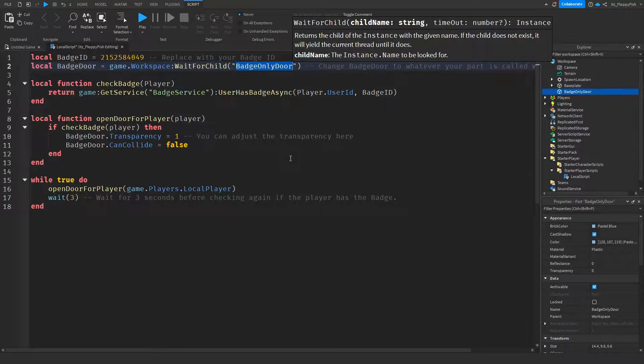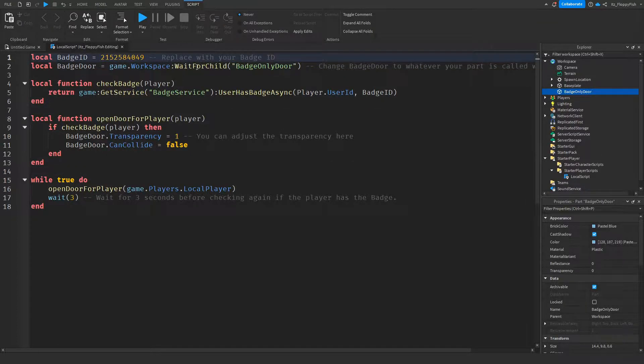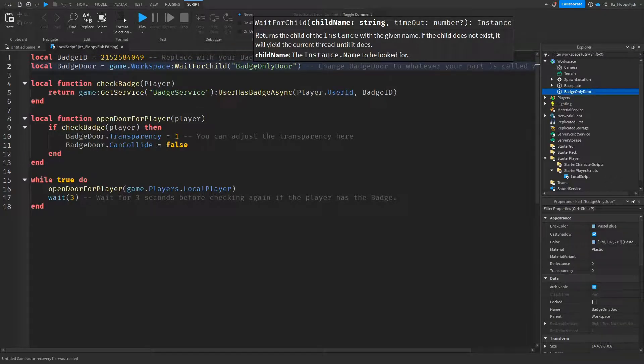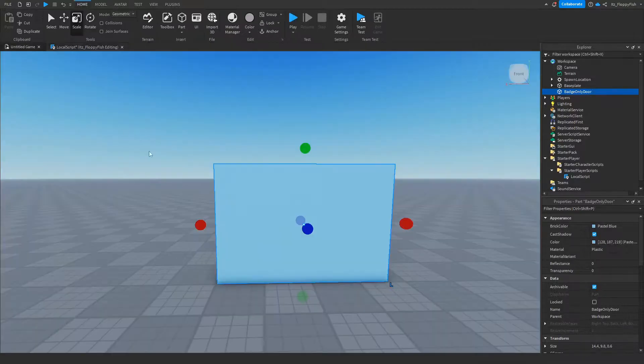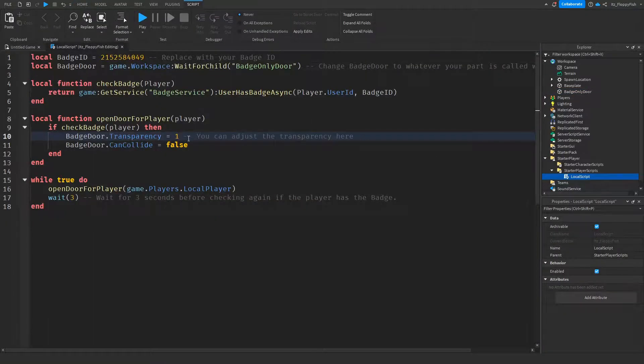The only things you actually need to change are the badge ID and your part name. What happens is the system checks if the player has the badge — if they do, the badge door's Transparency is set to 1. By default the door transparency is 0, meaning it's not see-through, but setting it to 1 makes it fully transparent. If you wanted it partially visible you could set it to 0.5, but by default I've set it to 1 so it acts as a fully open door.